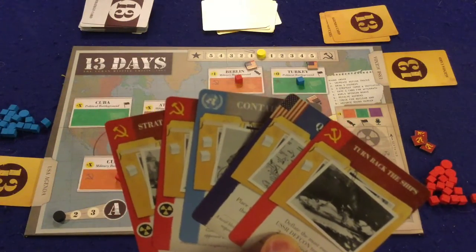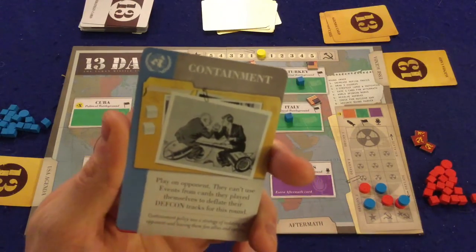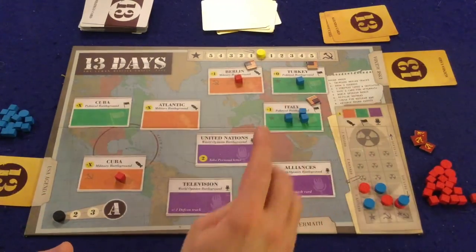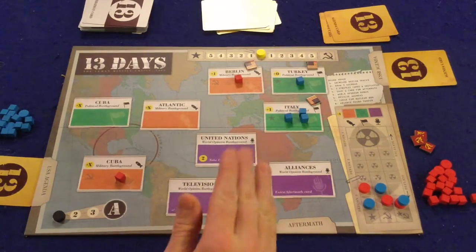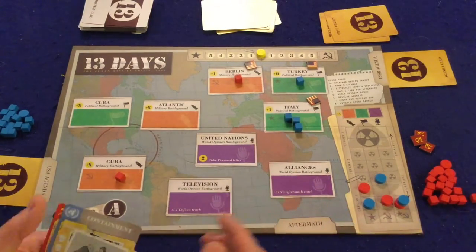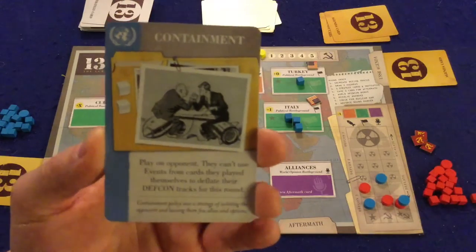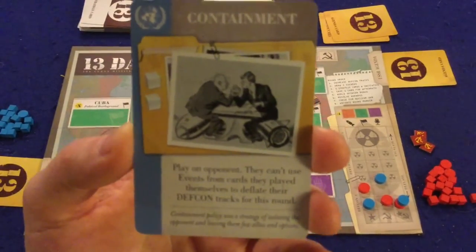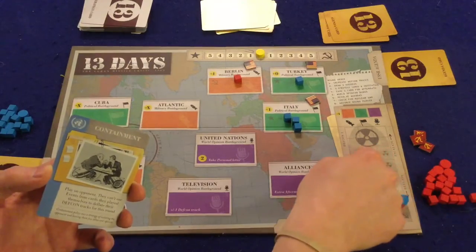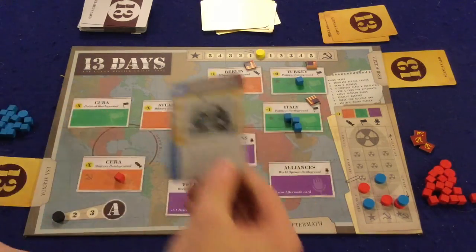There are two things you'll be able to do with a card. First, you can play a card and take or place this many cubes on a particular spot. For instance, if we really wanted to bulk up Italy, we could play this card and put two cubes on Italy. But since we're placing so much influence there, we do go up one spot on the DEFCON track. The other option is you could use the special ability on the bottom — you can't do both, but you can do the special ability. This one says the opponent can't use events from cards they played themselves to deflate their DEFCON track for this round. So it's a great card to play if someone is getting really close to trouble on the DEFCON chart.